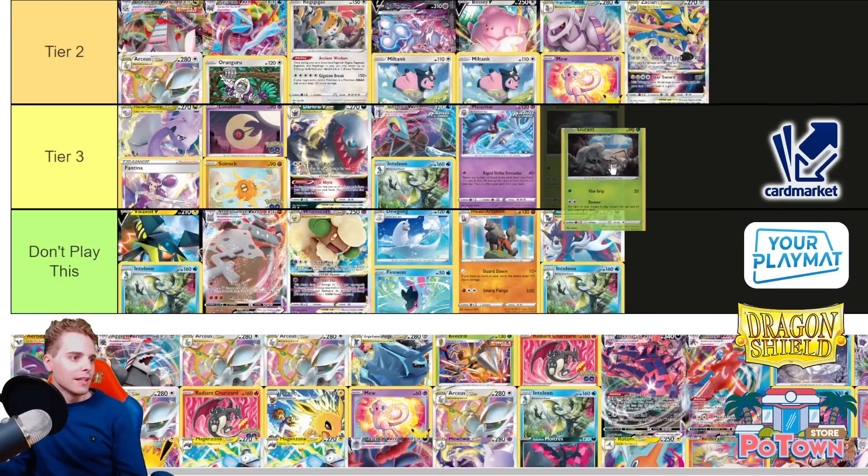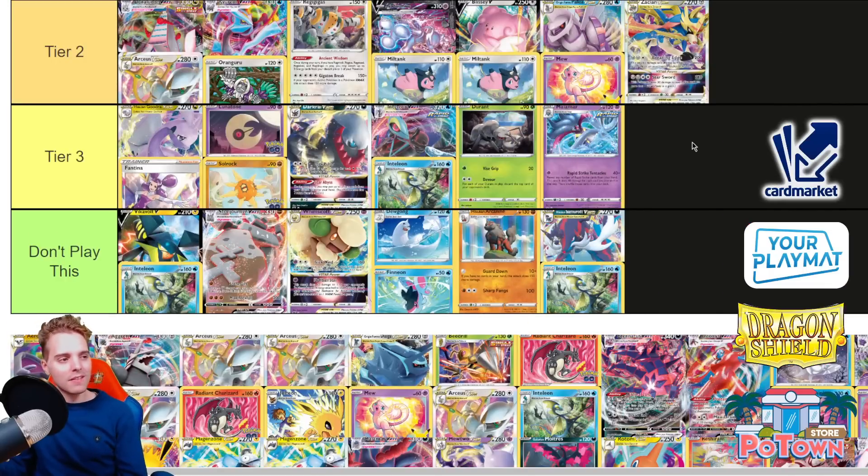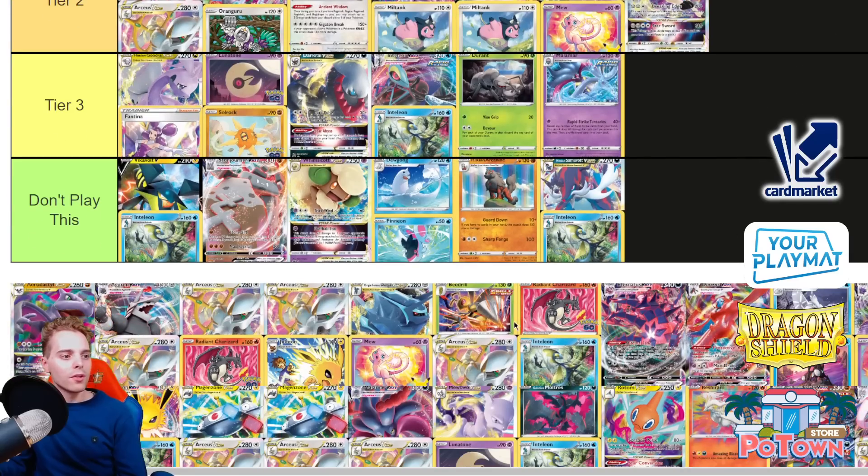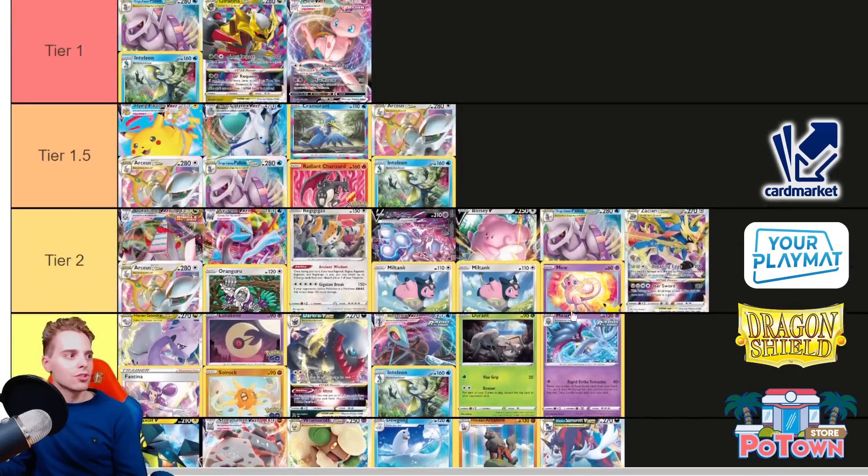Durant gets a slight uptick in play because of that new supporter, but it's still shaky. You need to play Manaphy because Radiant Greninja can target down two Durants at the same time. There are one-prizers floating around the board, although a lot of decks relying on the Lost Zone will mill themselves a bit quicker, giving Durant maybe a favorable time against those. Durant also has great matchups against Mew VMAX if you can get rid of their switches and escape ropes. Durant — Tier 3 still. If people know what they're doing, they're just gonna wreck you.